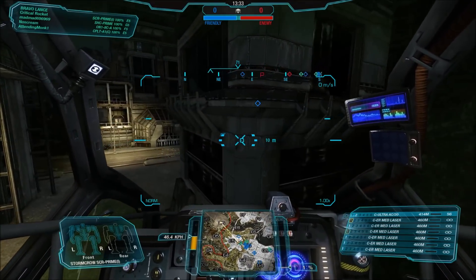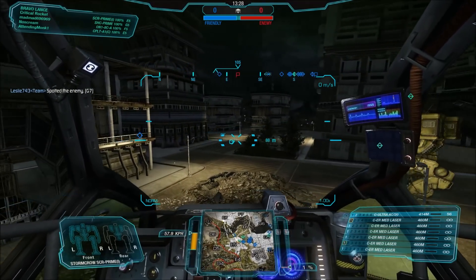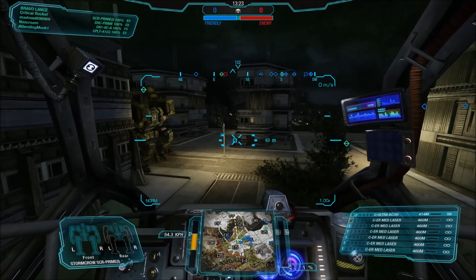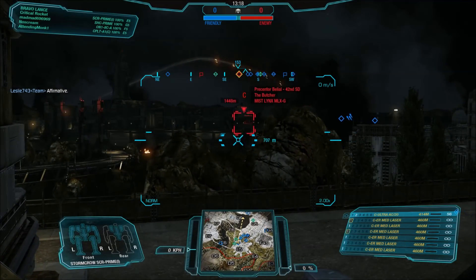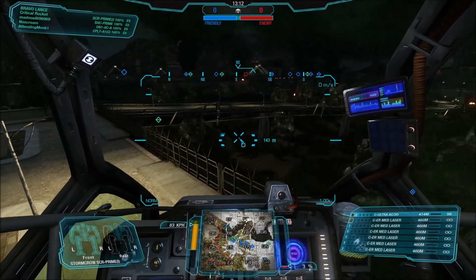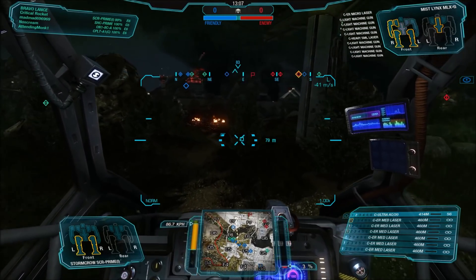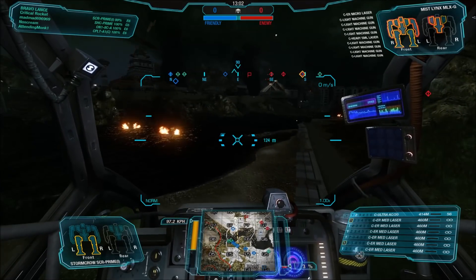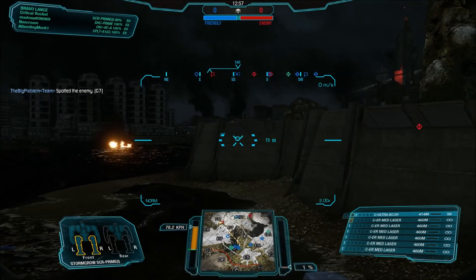It's just great fun to find a nice spot and rain death with the ER mediums and the Ultra AC-20. By default, I think it only has two tons of ammunition for the Ultra AC-20, which isn't fantastic. If you wanted to switch things around, obviously you can — maybe changing the ER mediums down to small pulses and having a ton more ammunition for the UAC-20, so it becomes an even more brutal short-range killer.